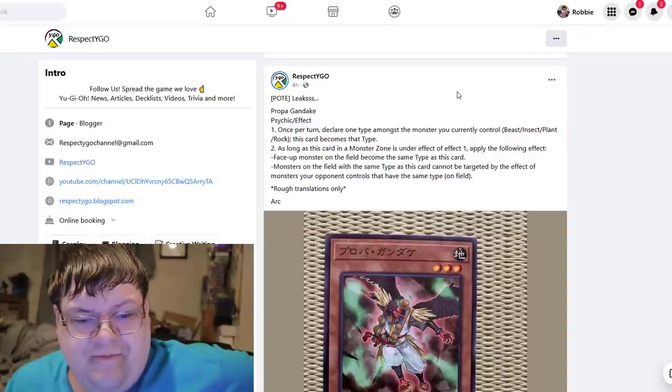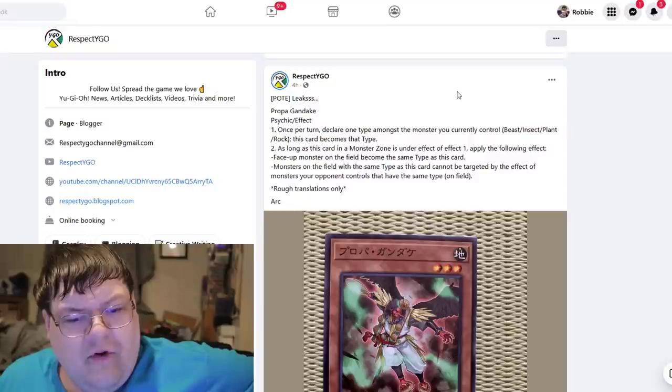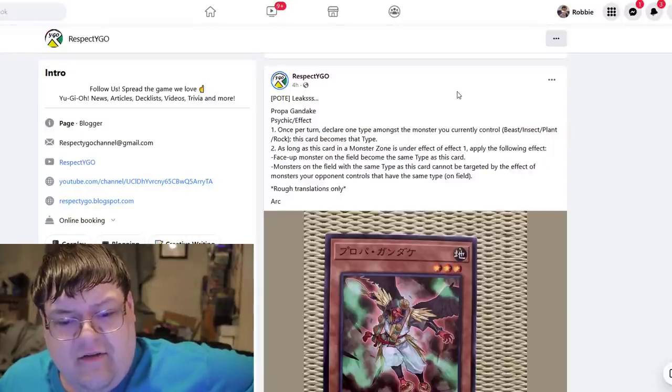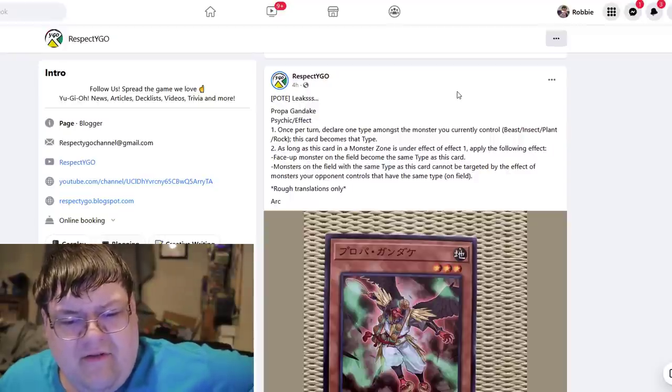Propagandake — okay, so once per turn, declare one type amongst the monsters you currently control, which would be Beast, Insect, Plant, or Rock. This card becomes that type. As long as this card is in any monster zone, it's under the effect of Effect 1. So if you change it into a Beast, Insect, Plant, or Rock, apply the following effects: face-up monsters on the field become the same type as that card, and monsters on the field of the same type as that card cannot be targeted by your opponent's card effects.